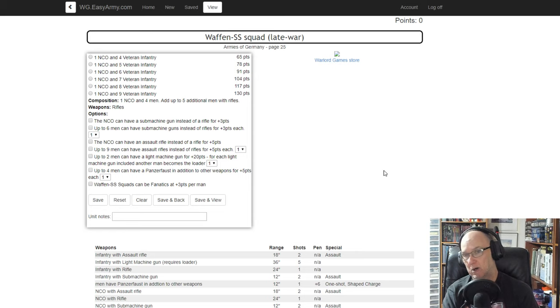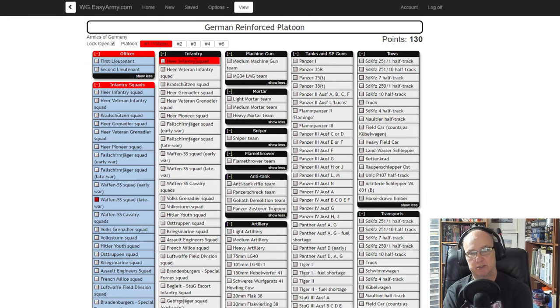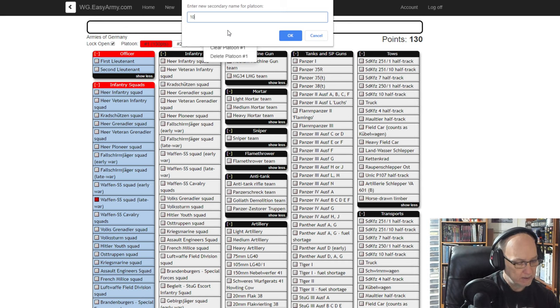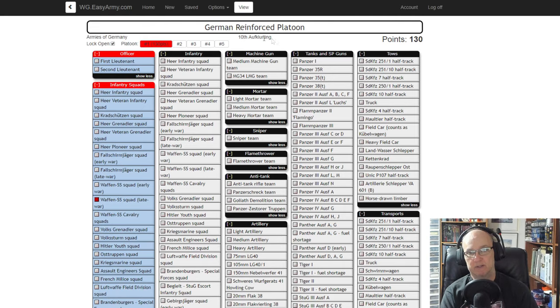That's what I'm saying — you can go in different directions. You can put notes down there indicating what unit they're from. When you go to save and get to the screen where it says 'German Reinforced Platoon,' you can come up to Options and give it a custom name, like '10th SS Aufklärung' or something like that. Then it'll show that custom name right there.